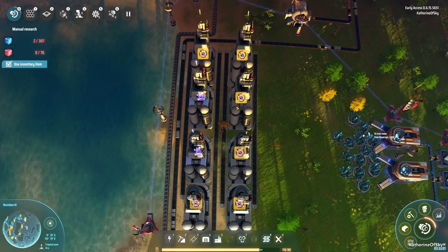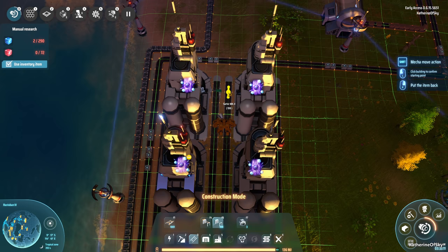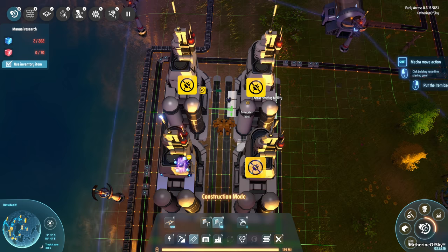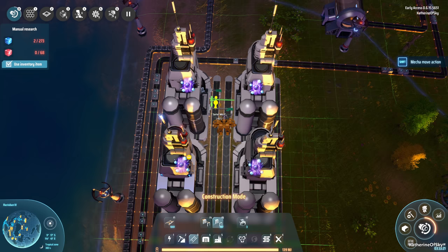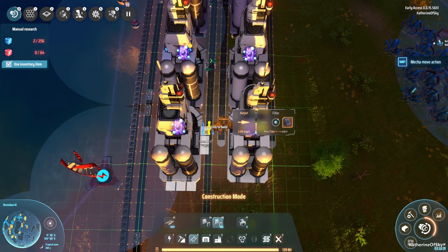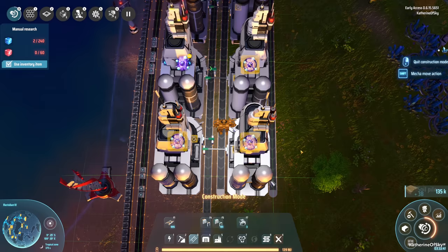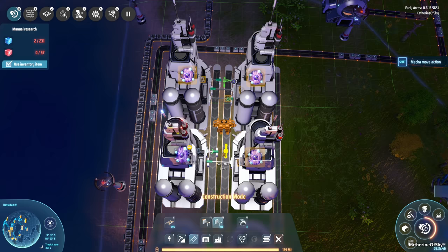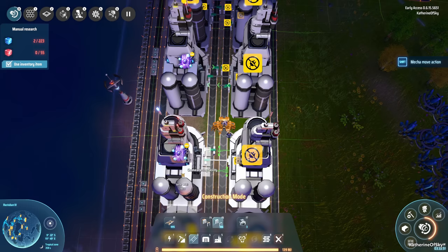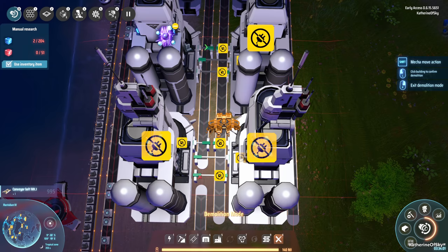Now that we have all of these sorted out, let's get the inserters going. Output inserters — this one we decided is the graphite output, and the input is going to come from here. Let's just get the graphite going quickly. Then the input inserters — petroleum coming in on this belt. Oh, that wrong one is just going to transfer belt to belt and life is going to be a heck of a lot worse — whoopsies, there we go.